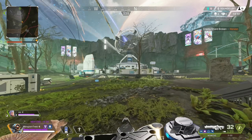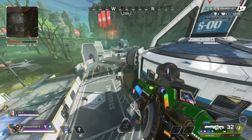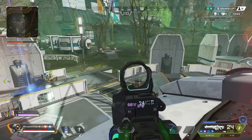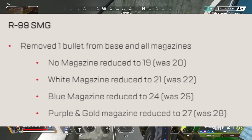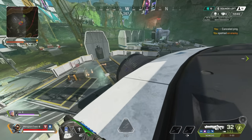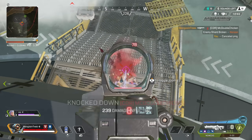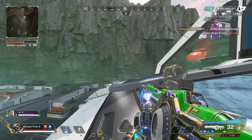The R99 was insane in season 16, and after they buffed the damage by 1, they're now removing 1 bullet from the base and all other magazines — so an R99 with no magazine will drop from 20 down to 19 rounds. The problematic charge rifle is getting its shots reduced from 4 down to 3 and its spawn rate is also being reduced. This is a huge change and hopefully enough to make it less rampant in season 17.